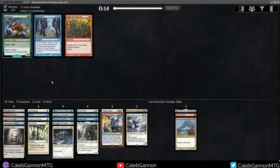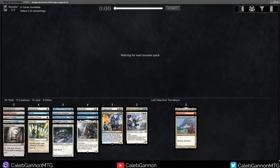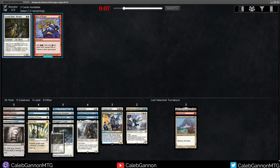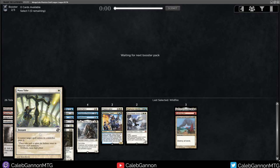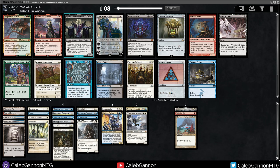Here we could take Hostage Taker - really good with Ephemerate. Back to Mana Tithe: you can hold it up turn one and counter their two-drop, which is really where you start to fall behind. Mana Tithing a two-drop then holding up Remand is such a strong play. At its best, you're Mana Tithing a five-drop on turn five - spending one mana to counter five - getting so far ahead in tempo. Your opponent can't easily telegraph it because it's only one mana. It's just the perfect card.